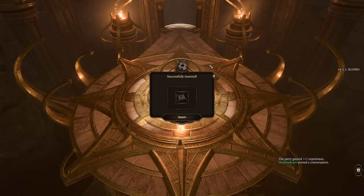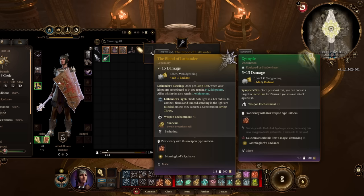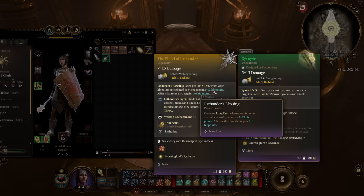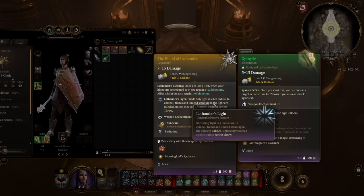In the big main area there will be a device with an insert option in the middle — stick the crest in and voila, the Blood of Lathander legendary mace goes right into your inventory. Things don't get stronger than legendary items, and this makes it one of the strongest weapons in the entire game, especially when you consider its bonus effects and that you can get it as early as level five. As for the weapon's stats, it has 1d6 bludgeoning damage and a bonus 1d4 radiant — so 2 to 10 as a base — plus a +3 enchantment bonus to attack rolls and damage rolls on top of your character stats.